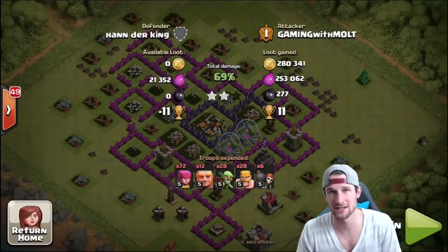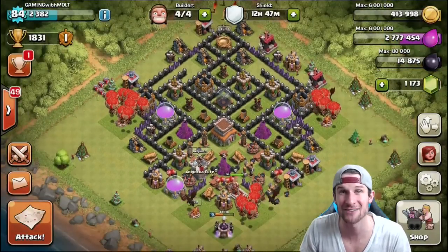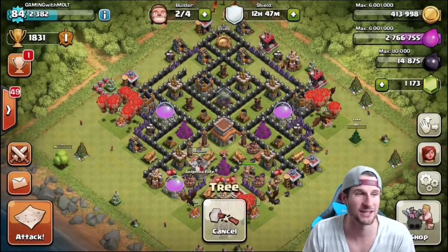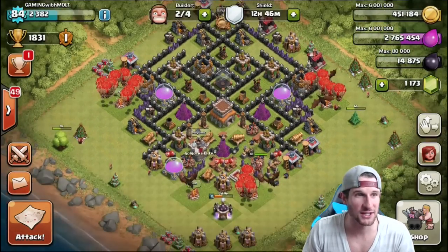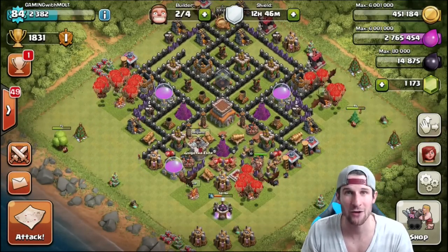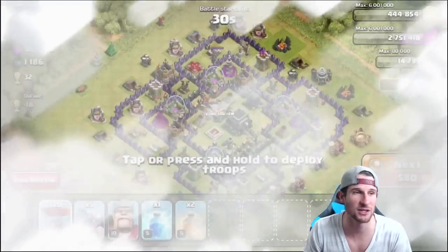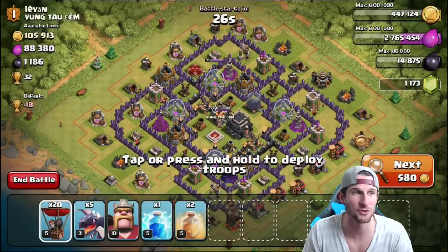Now we're going to head back to base and do a live raid with Balloons and Dragons for y'all. You can see I was just trying to use Elixir because I have so much of it, so we went in and trained up some Balloons and Dragons and moved a couple things. Hopefully we can get some Gems — we are slowly running out from streaming so much because each stream uses about 40 to 60 Gems.